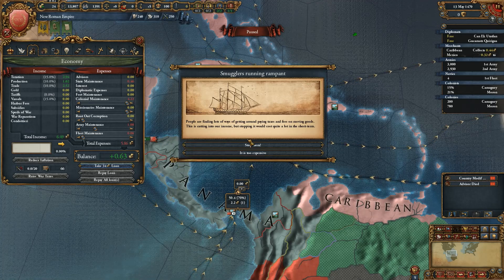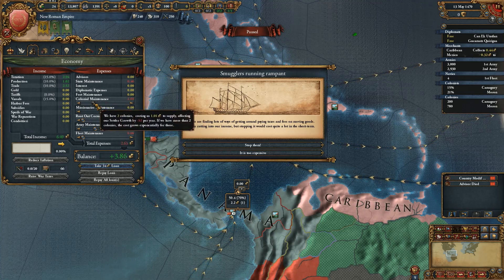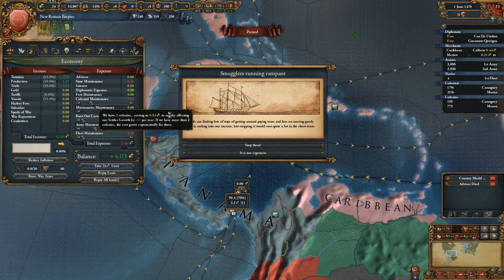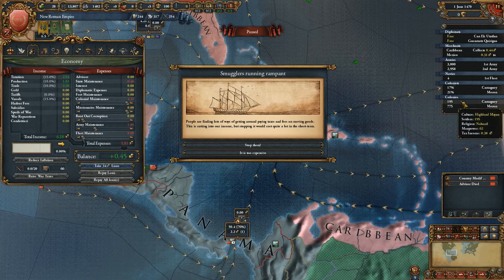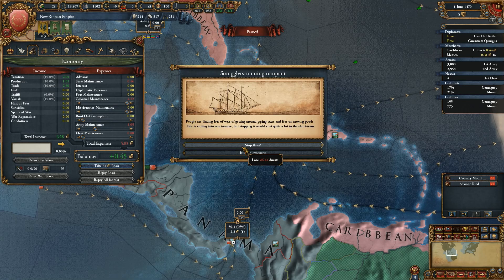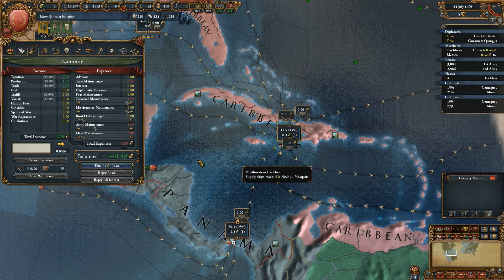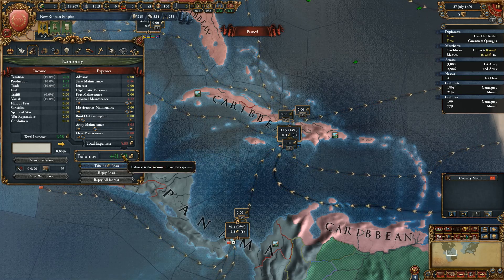We have a problem — smugglers running rampant, which is definitely an issue. If I turn this to about mid, we're going to do this so I can get the money to actually solve the issue, because smugglers running rampant is a 10-year malus that I don't want to deal with right now. We'll basically lose a couple of colony settlers a month, which is bad of course, but it gives us the money required to stop the smugglers. The malus is a 10% decrease in both taxes and trade, which is not something that would be good right now. It would probably hurt me quite a bit in the long run.